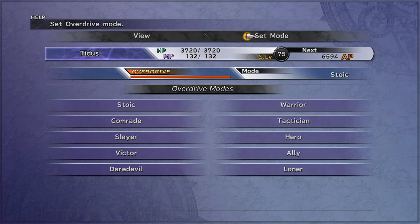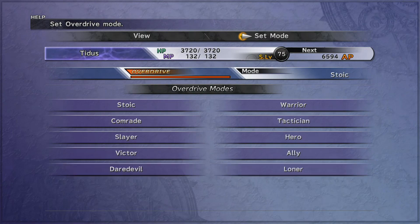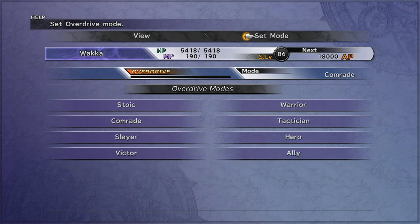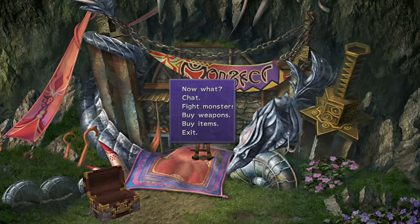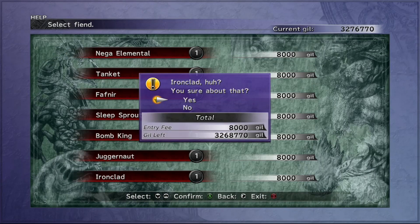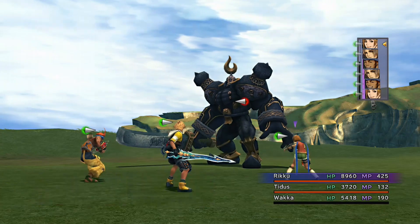One of the other things we need to do is get the first lot of HP spheres so we can raise Yuna's HP back to 9999, because that also affects Anima and her stats. We're going to have to take on Ironclad, but we're not able to do the complete optimum method just yet, so we'll be doing a nearly optimal method instead. This is why you must not have raised Tidus's luck by this point.